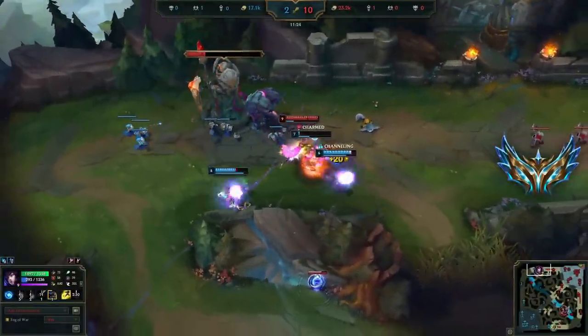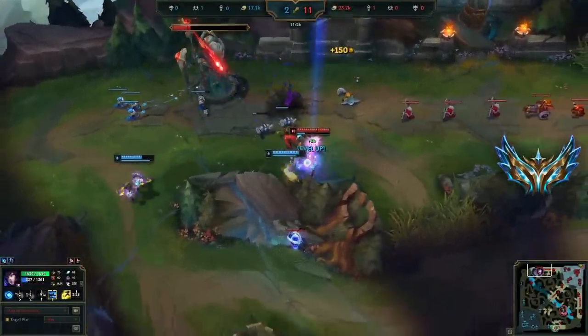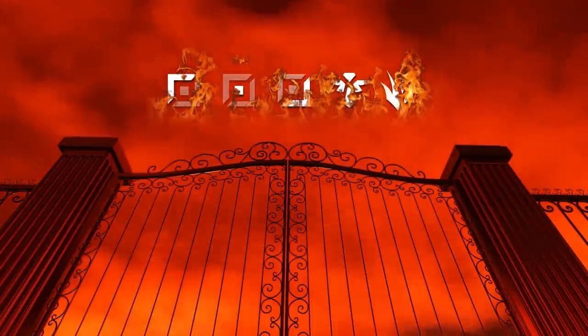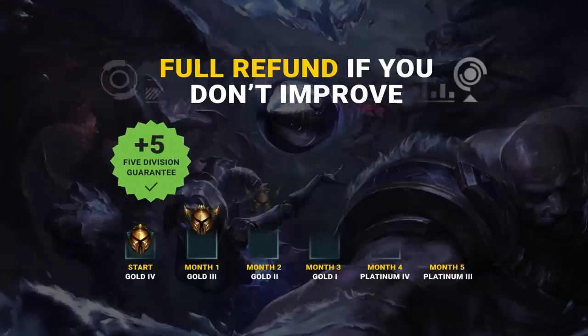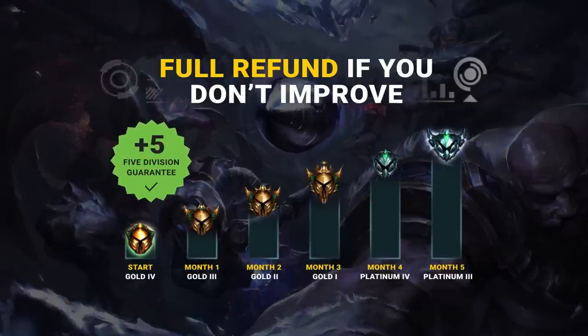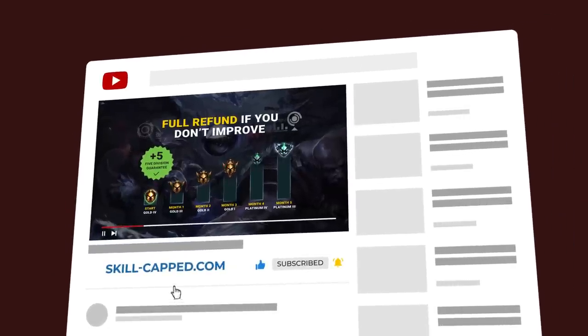Most players don't realize trying to mimic pro play or high elo streams will only slow you down. They don't teach you how to exploit low elo like we do, which is necessary for carrying teammates from hell. That's why we can guarantee you'll climb 5 divisions while actively using our servers at skillcup.com. So check us out after this. In the meantime, let's uncover the secret strategy in today's guide.